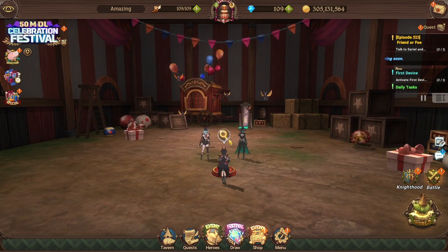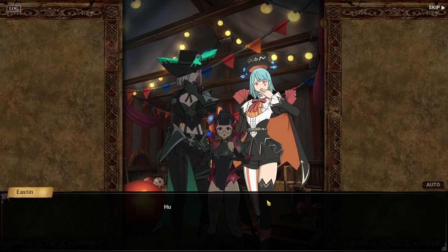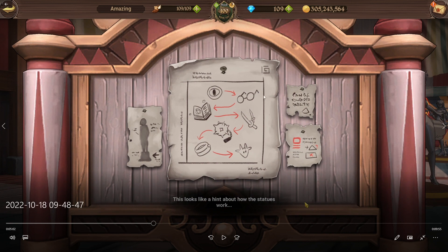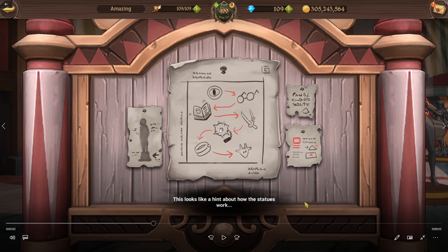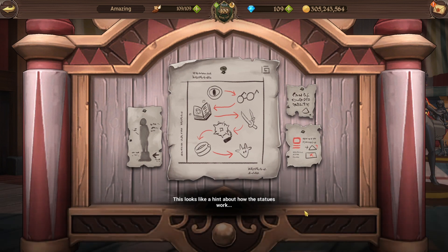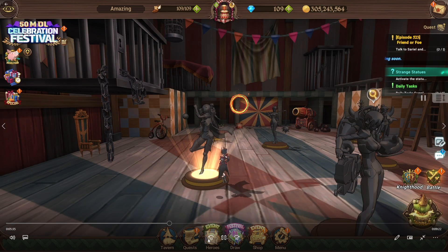From here you move on to the next area, do the first device thing, and then get to the next area. This next puzzle requires you to open all of the statues — make them glow — in order. At the top you can see: the eye icon is going to be Lilia, the glasses is Valenti, the book is Easton, the swords is Mono, the iron ball wrecking-ball thing is Roxy, then Shin, and then Camilla. You have to activate them in that order. So we unlock Lilia first.